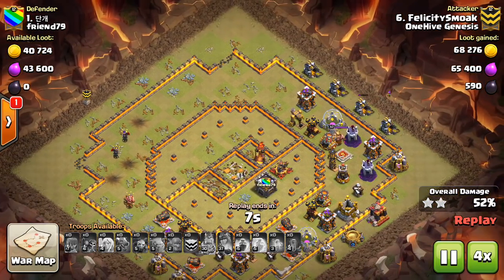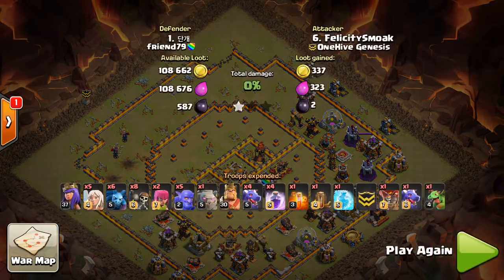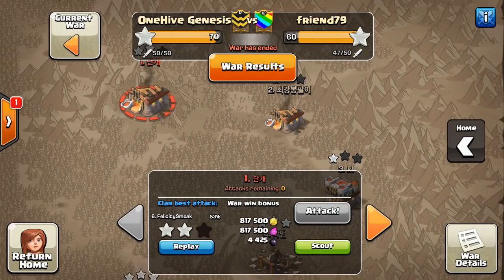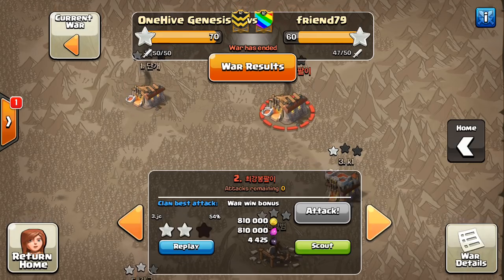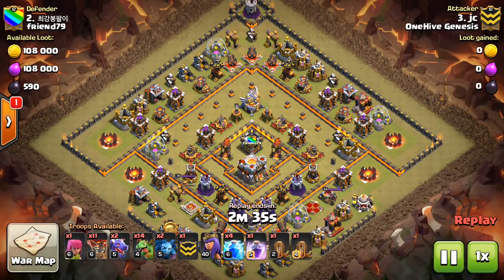A good idea right there — brings a few archers and minions. Typically you want to drop those at the beginning of the attack, but if the Eagle goes down it doesn't really matter as long as you have time. The only worry is if the Eagle's still up, it can take out anything on the map, so your archers and minions won't be effective at the end of the attack if the Eagle's still up.